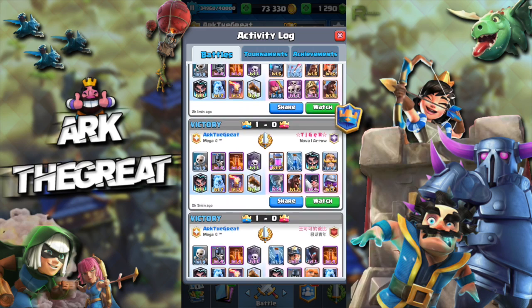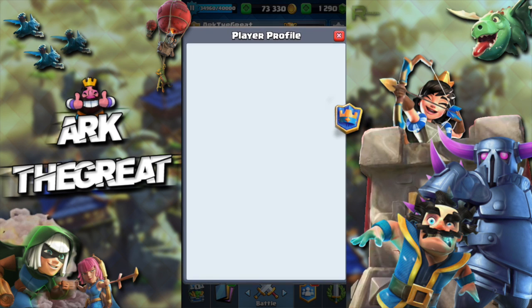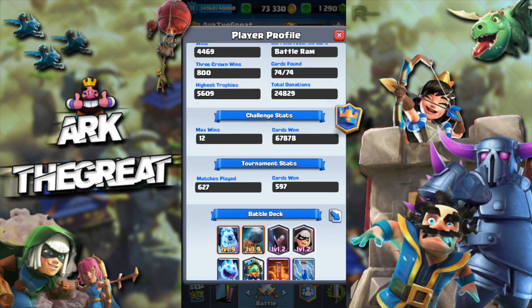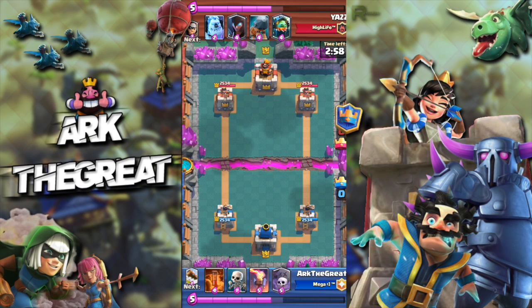Those were all really easy games so we're gonna skip over those. Let's check out this more traditional bridge spam played by this guy. He's also a decent player — 5,600 PB, 67k cards won. Let's check out how we get this dub against Yaz from Highlights.